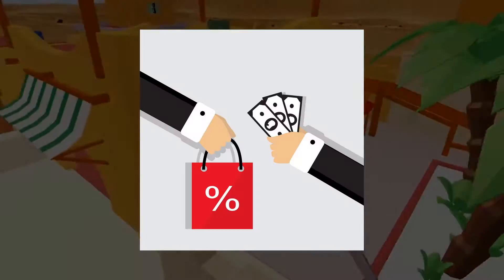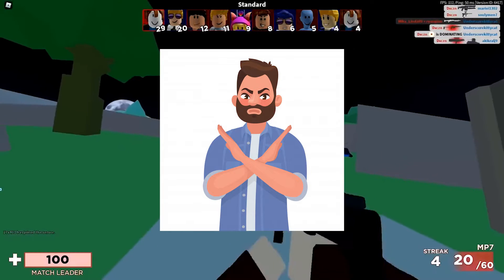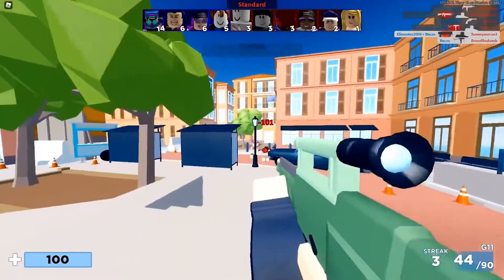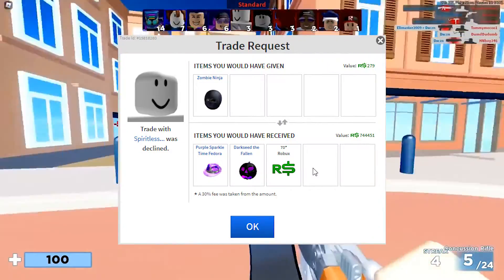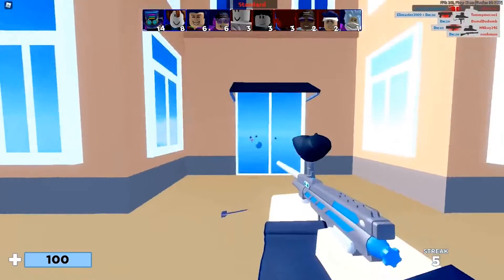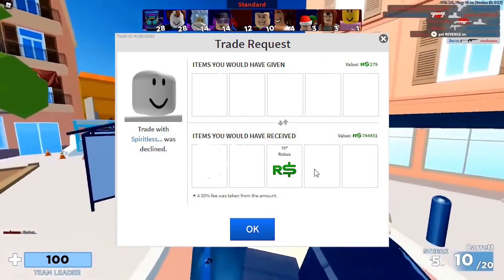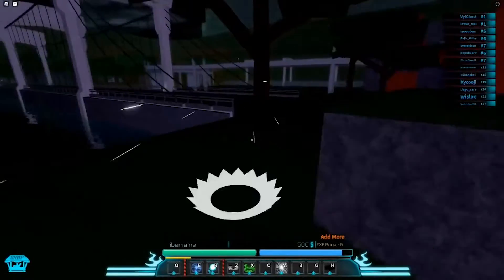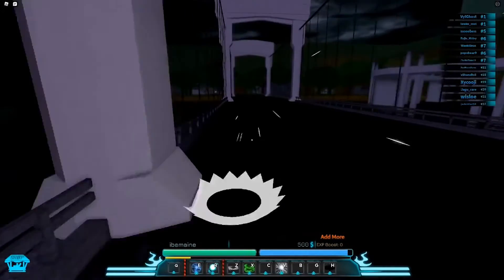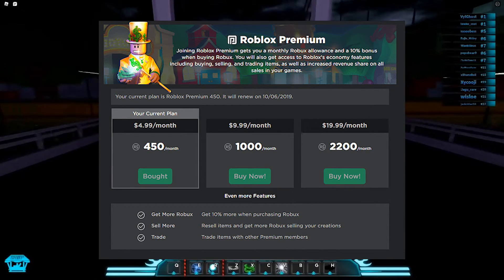The next method is via trading. Trading is one of the most effective methods to give Robux to your friend because Roblox does not take a 30% cut, and the transactions will not have to wait for 3 days. So how this works is that you'll want to make a trade offer to your friend where you offer them Robux in exchange for one of their items. It doesn't have to be a valuable item — it can be the most worthless item that they own, or you can just give them Robux with nothing in return. Once you make the trade offer, make sure that your friend accepts it. The only downside of this method is that you and your friend will both need a Roblox premium subscription, but it isn't much of an obstacle because the subscription costs as little as $5.